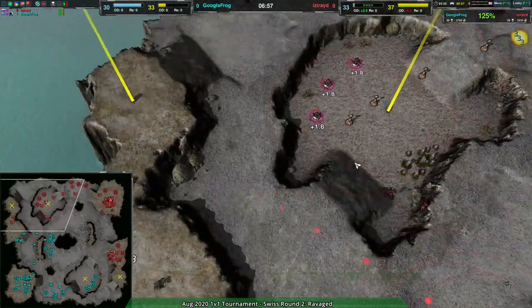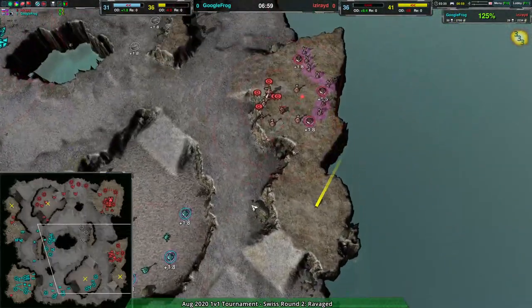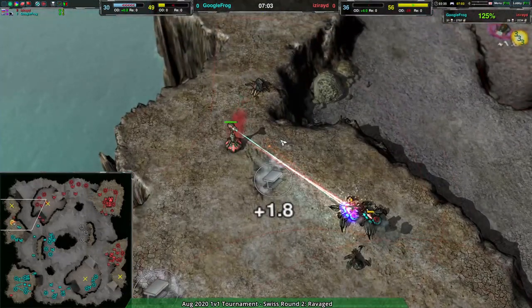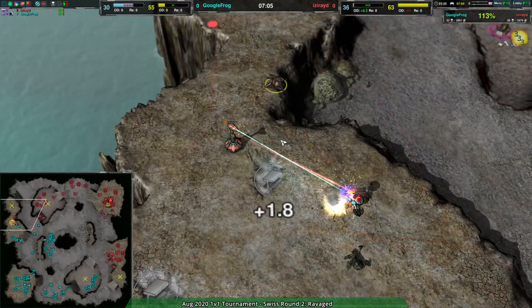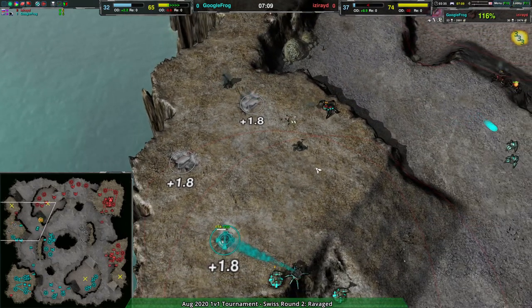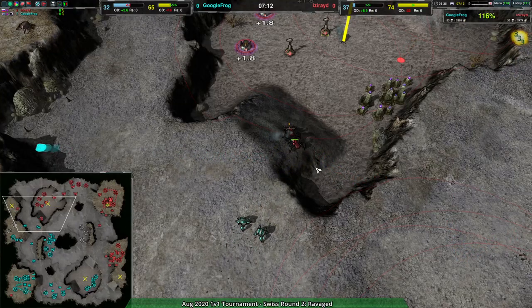Iseride only has the north side of the map and the eastern expansion — not a whole lot to work with. On the other hand they're looking to take the western expansion in a sneaky way with lotuses, but Google Frog is wise to that and stops it before it becomes a problem.